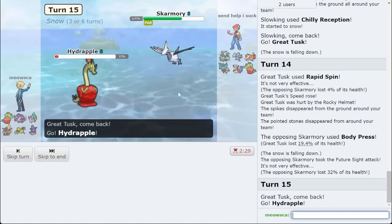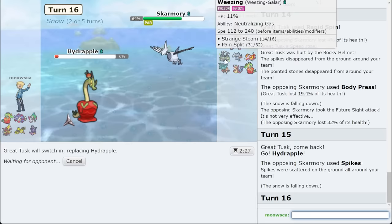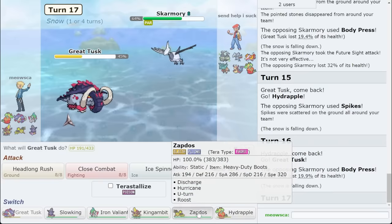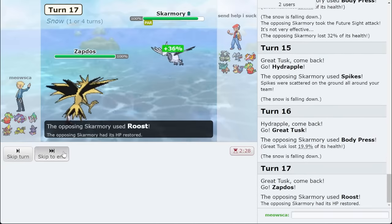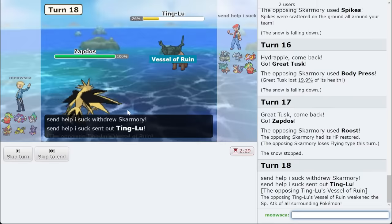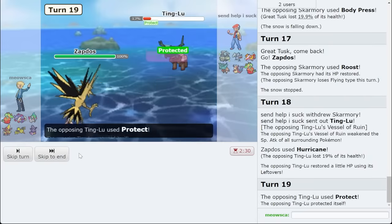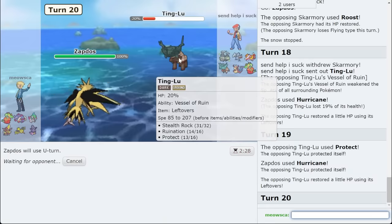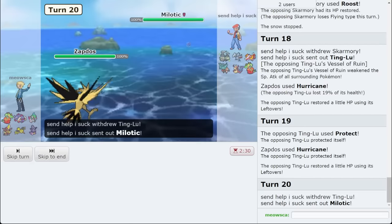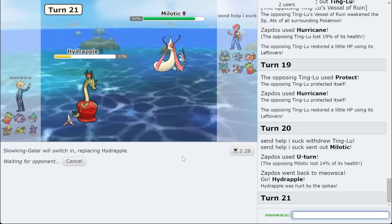I'm going to go Hydrapple and then double out immediately — I just want to guarantee getting my Regenerator. And if they try to go out to Weezing, I'm in a good spot too. I'll be able to spin in a sec anyway. I'm assuming they're going to bring out Ting Lu — I'm just going to go for Hurricane. It has a chance to hit Ting Lu. Nice damage. They protect, then I go for U-turn and pray it KOs. There goes Milo.